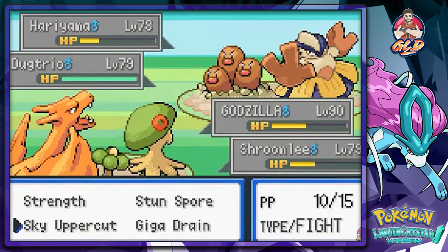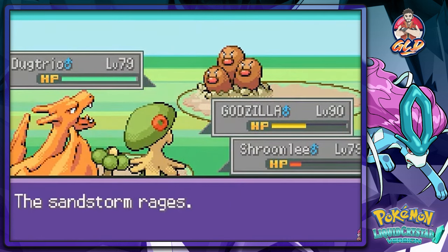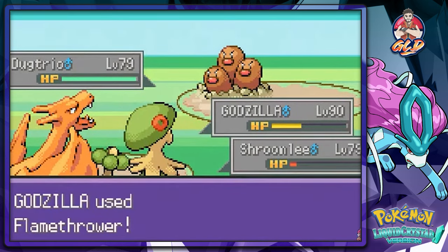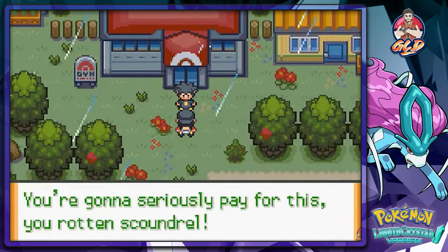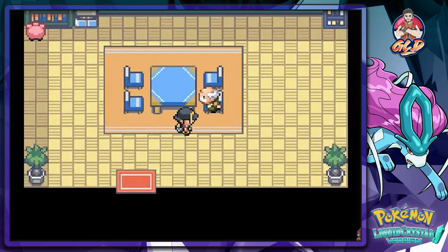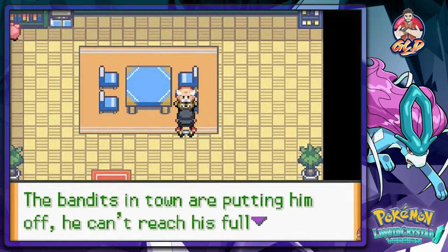Flamethrower and giga drain - look at that! Flamethrower finishes it - we beat this guy! He says we're going to seriously pay for this. He doesn't move, so we really have to do something around here. This person says they've been trying to teach their Jigglypuff how to read books but with all this commotion everyone's Pokemon can't grow levels.